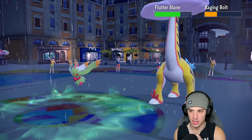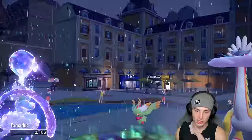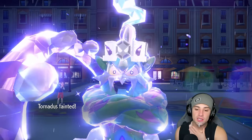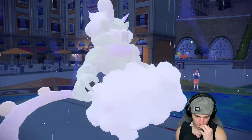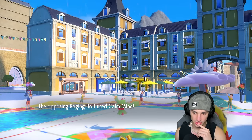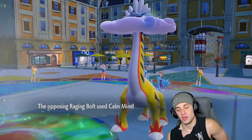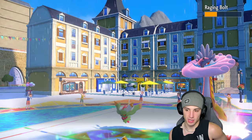An attack comes out from Goldiego; Thunderclap probably from Raging Bolt. You're going for another Calm Mind — that's looking real scary. We should have just went for a move there instead of Protecting. We should have just gone for the Steel move. Now's actually a solid turn for us to attack.